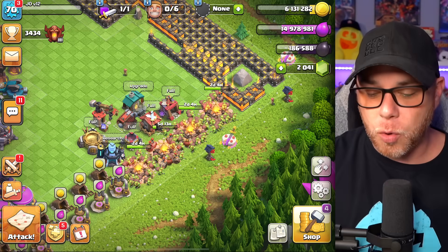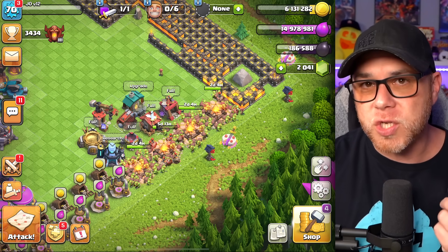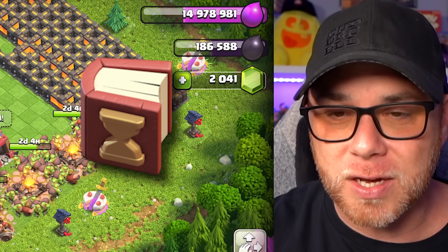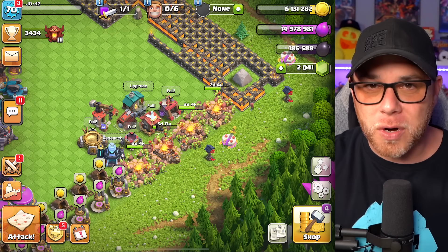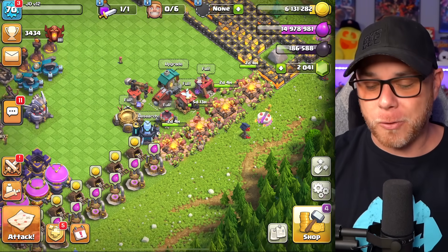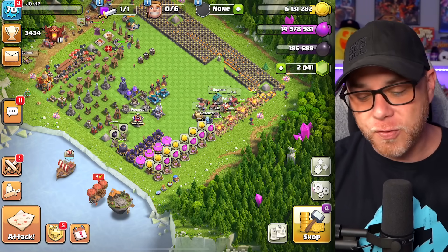The army camps are level 11 at the moment with one more level to go, which should also probably be finished with a book of building or book of everything. As we get into town hall 15 and 16 level upgrades, we need magic items to finish them off because they are really long upgrades and there are so many other things on this base that need upgrading on much shorter timelines.